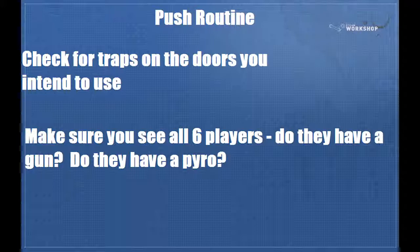Before you do anything with an off-class or any other sort of push, while you're holding lobby you shouldn't just be sitting around. You need to check for traps on all the doors you intend to use, make sure that you've seen all six of their players unless some of them are dead, make sure that they don't have a gun or if they do that you've got a plan to deal with that, and if they have a pyro you need a unique and interesting way to deal with that as well.